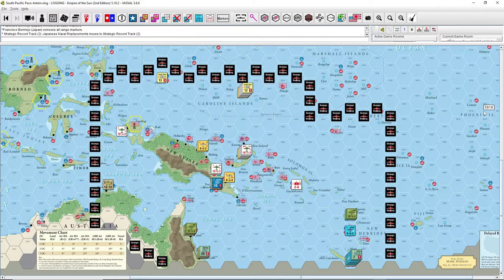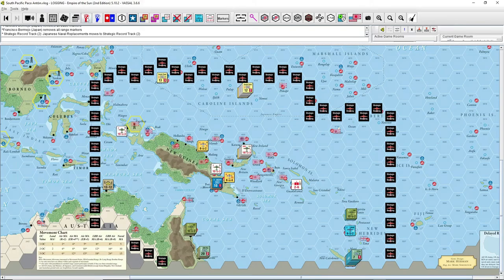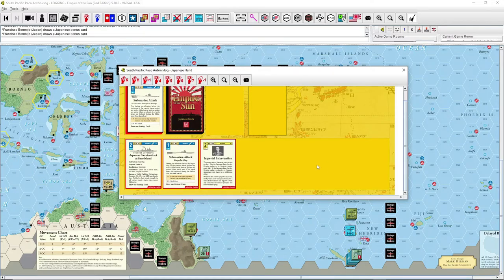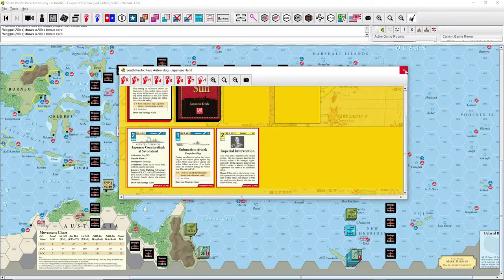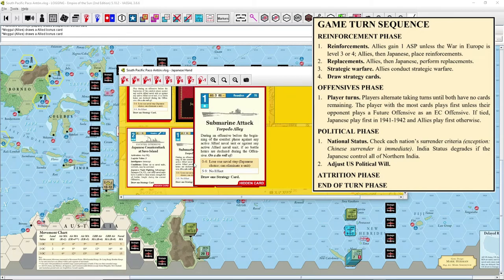We're now ready to play. First we draw cards. The Japanese have the Sabo Island card plus two more, giving three total. The Allied player has two cards plus one future offensive — Operation Watchtower — the Guadalcanal invasion card. We're already in the offensive phase, assuming reinforcements, replacements, and strategic warfare have been completed. With fewer cards, the Allied player would normally go second, but by choosing to play the future offensive, they steal the initiative.